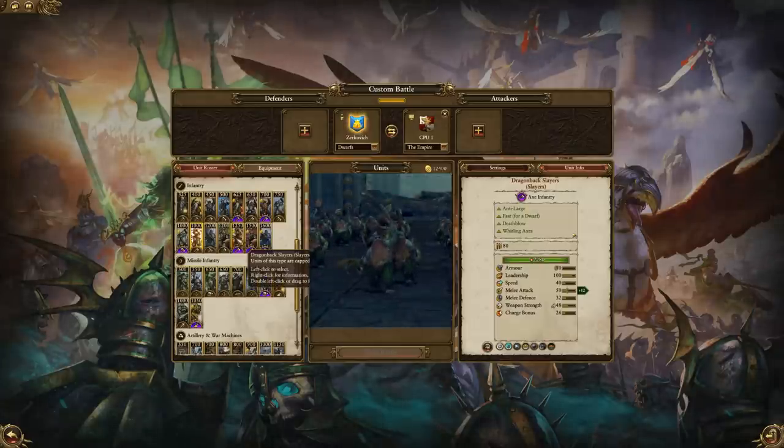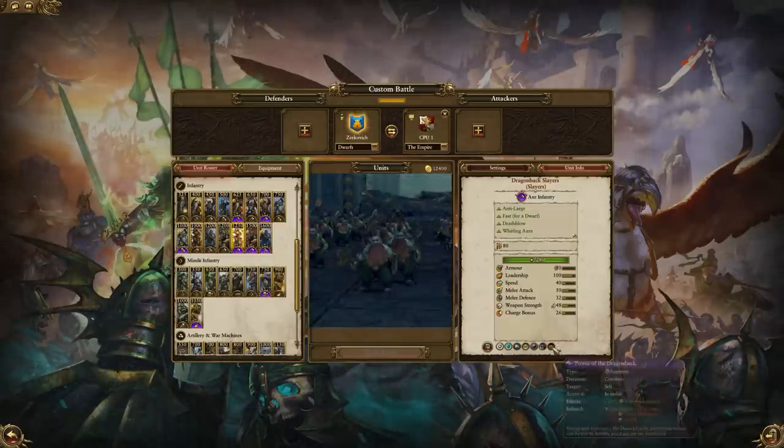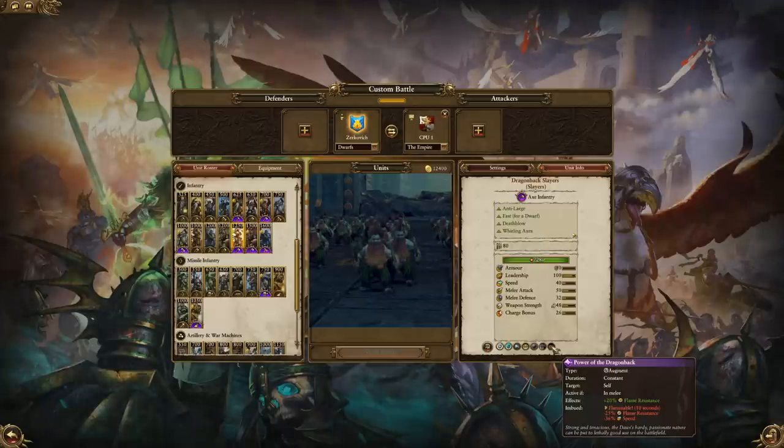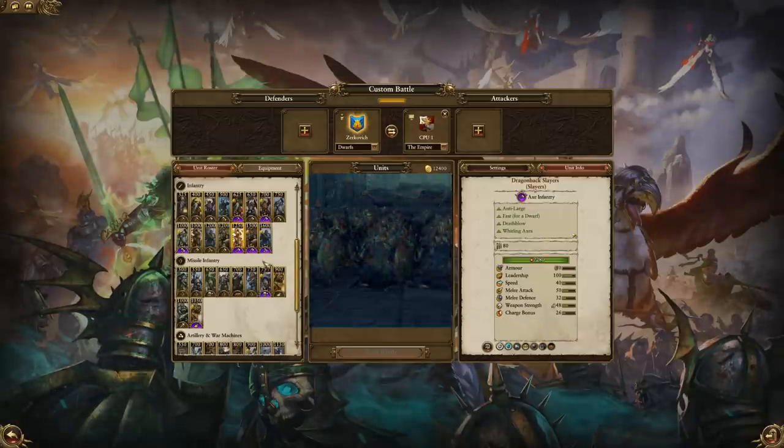Dragonback Slayers are very much the same as the regular Slayers, but they have a fair amount more melee attack and they also have a trait which reduces the enemy's speed by 36%. Great for stopping cavalry from getting away — they can do a lot of damage while the cavalry is trying to escape. It also reduces flame resistance, so it could be great against regenerating units. Worth the extra money if you're facing a faction with some great monsters and especially cavalry.